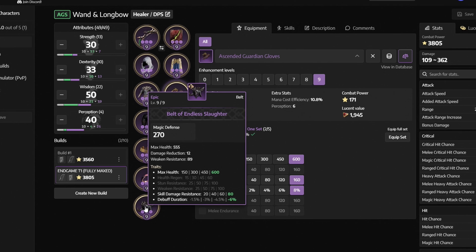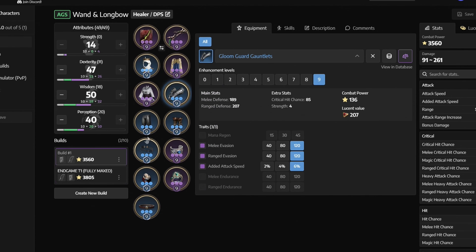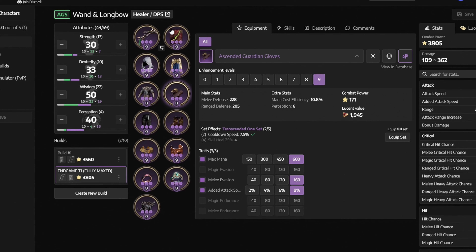Finally we have the belt of the endless slaughter with max health, skill damage resistance and buff duration — get it from butcher's canyon. If at this current moment you only have blue gear, don't worry, because that gear doesn't really matter and you will soon enough start changing it for the purple pieces.